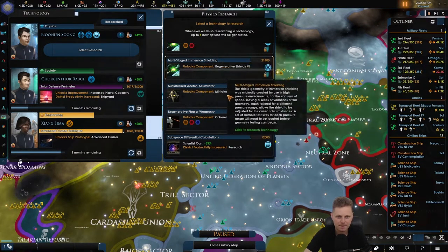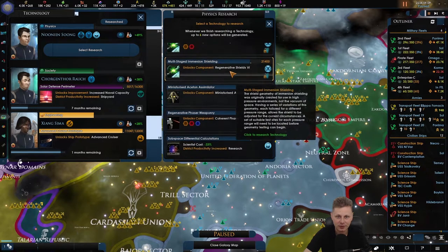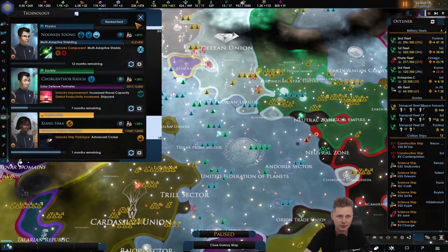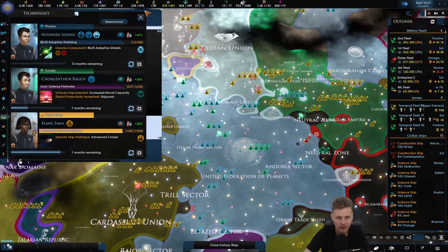We'll build up these fleets. Regenerative shields is definitely interesting. Adaptive shields. Multi-adaptive shields. In one month's time we'll get the new advanced cruiser — the Crossfield Class. It's a type of experimental Federation starship. The design features a saucer section, a white secondary hull, and two elongated nozzles. That's going to be a lovely, lovely ship.